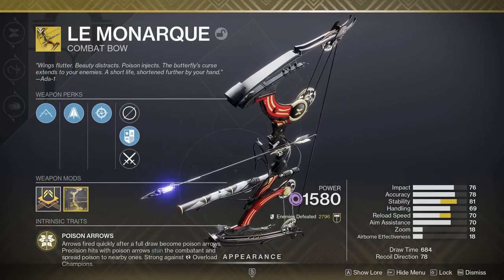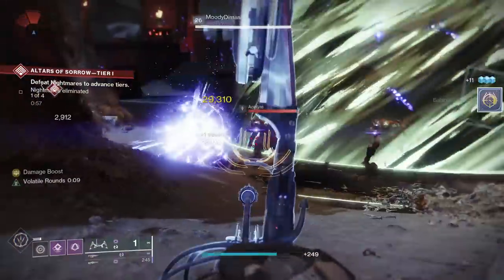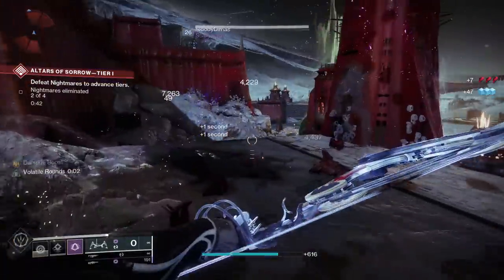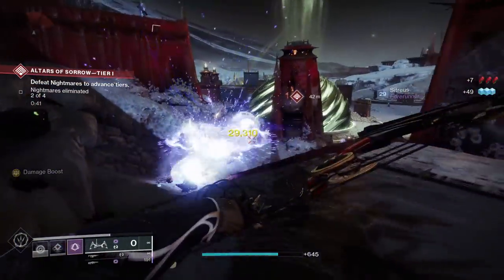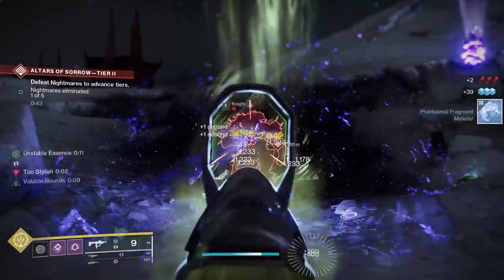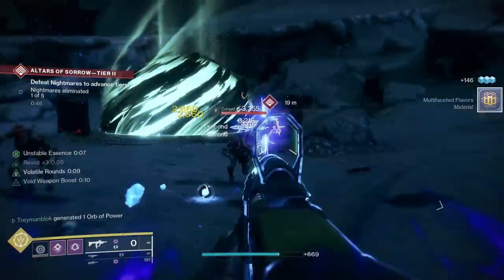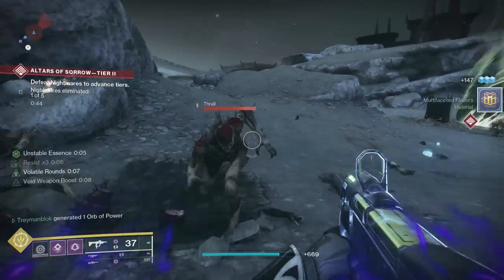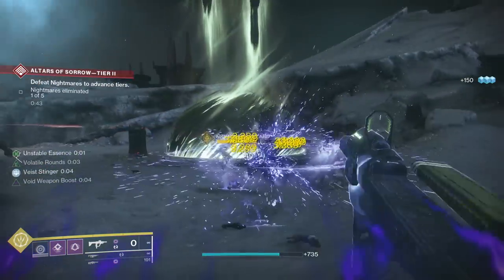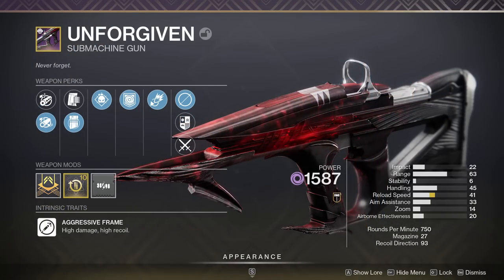Lemon Arc is another fantastic option that synergizes with volatile rounds because the poison also spreads the volatile debuff, meaning you can make everything explode even more while healing yourself thanks to the catalyst. Finally, this wouldn't be a void build without SMGs, which have been an all-time favourite for Void 3.0 and are still excellent choices. We have Funnel Web, The Title, and Unforgiven.